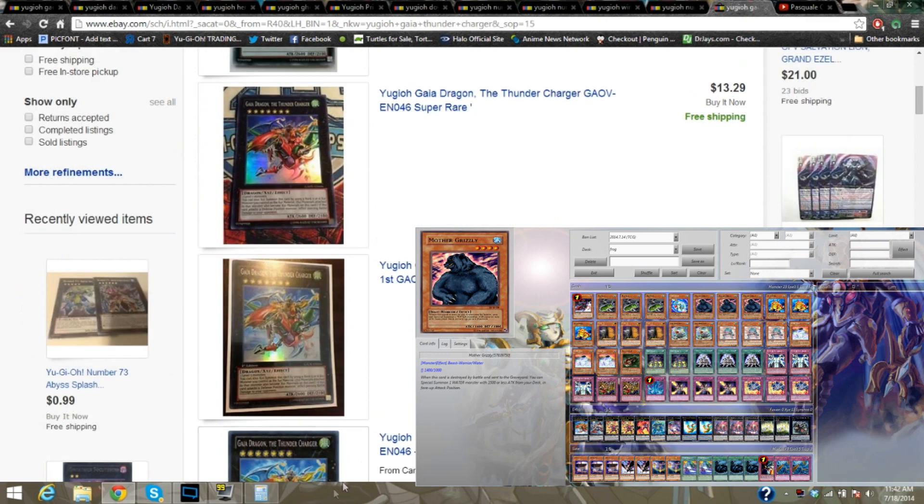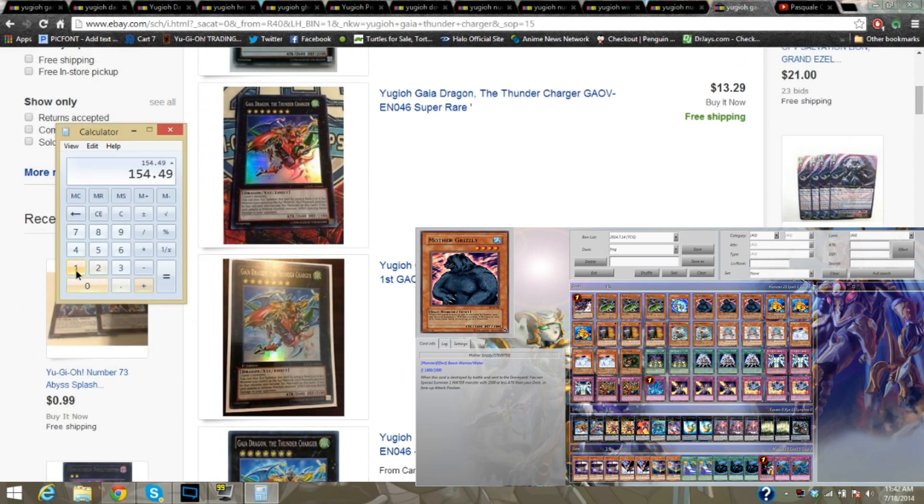And then that Gaia card — $13.29. See, it all looks cheap until you add it together. And you get $167.78 already. I'm going to put that in my phone and then get the side deck cards — put it into the window so you guys don't have to wait. The total right now is $167.78 — that covers the extra deck and the main deck.